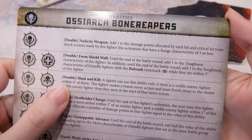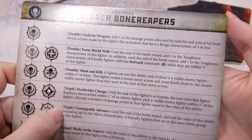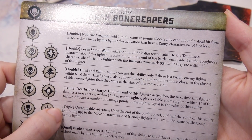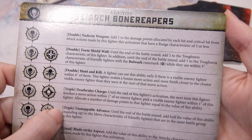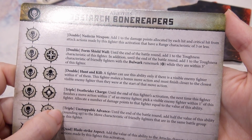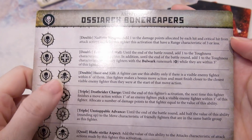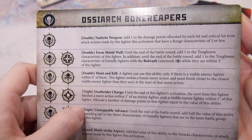Next double: Hunt and Kill. A fighter can use this ability only if there is a visible enemy fighter within 6 inches of them. This fighter makes a bonus move action and must finish closer to the closest visible enemy fighter than they were at the start of the move action. That is pretty nasty because you're probably going to move and then for a double you can move again.